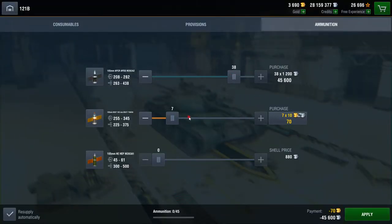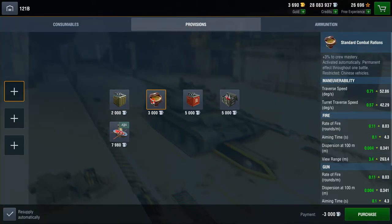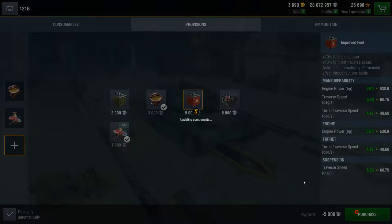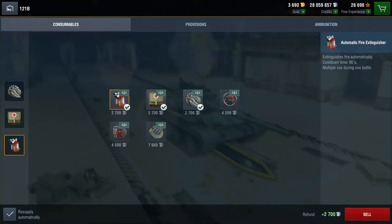It's got 45 shells in it. Let's take 8 rounds of heat, shall we? And 3 HE, I think. There we go. Provisions — going to want some of them on there. Might as well. We'll just put some of them on. And just because, let's put some of that on that, that, and that.